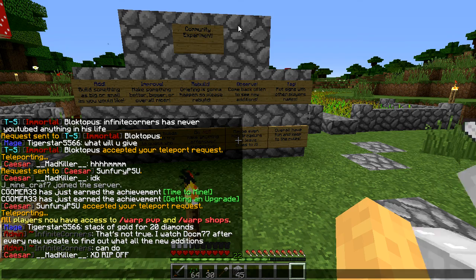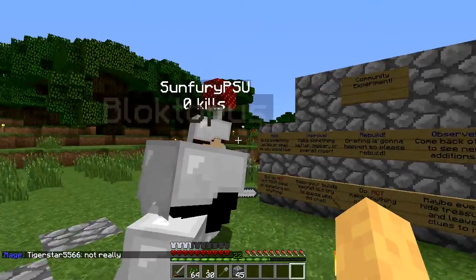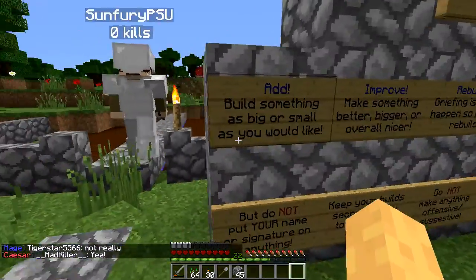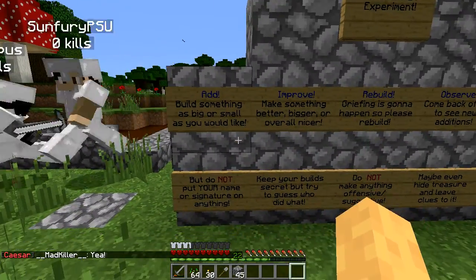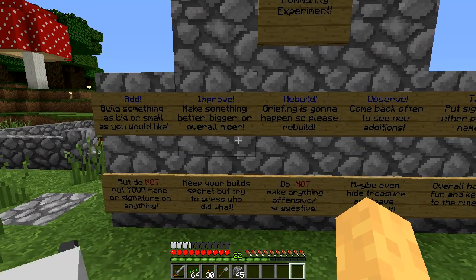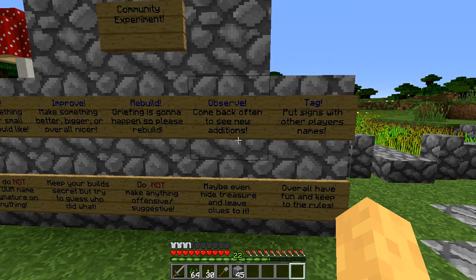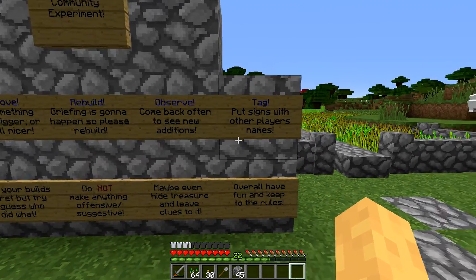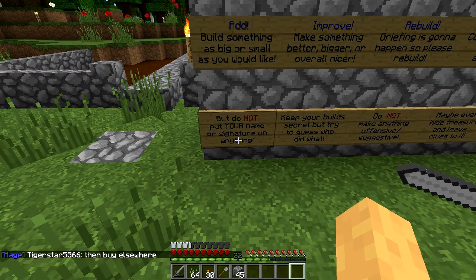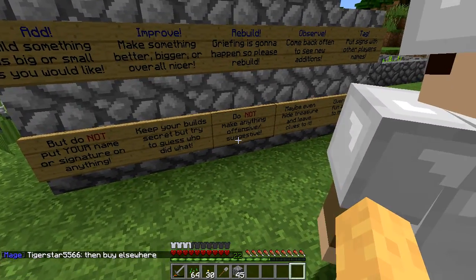I'm here - oh it's all spelled nice and with nice colors. We can't grief this right? Well, I already started taking - that's fine, you didn't know. Take what you need I guess. Community experiment - build something as big or small as you like, improve, make something bigger. Look at that little floating island up there. I think griefing is going to happen, so please rebuild. Do not put your name or signature on anything. This is such a nice little early settlement.